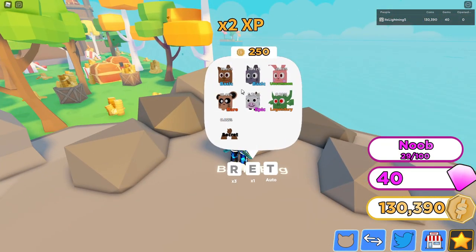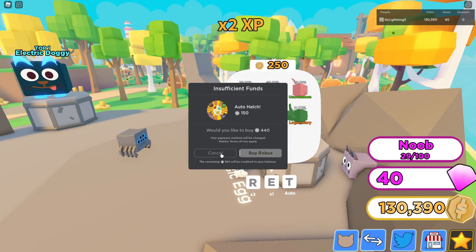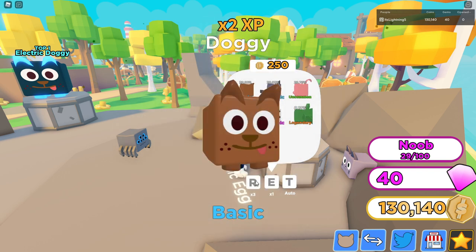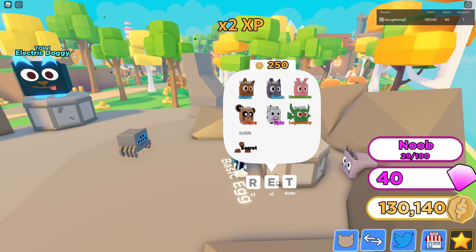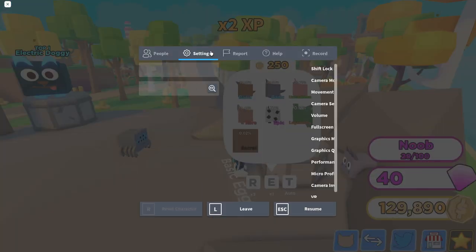The basic egg only costs 500. There's a secret — go auto, but you need the auto game pass and I don't have enough for that. I got a basic doggy. Oh no, you need the triple? The animation is pretty cool. Wait, no sound effects?